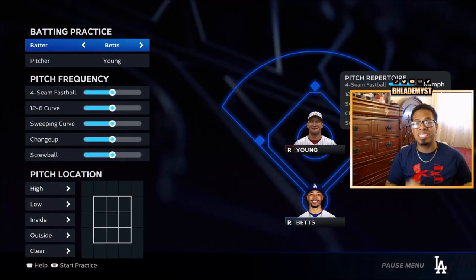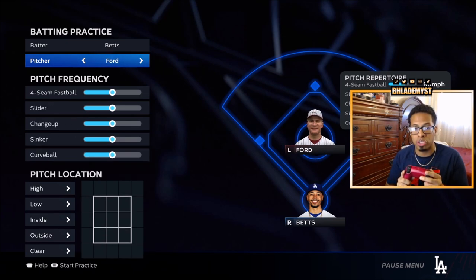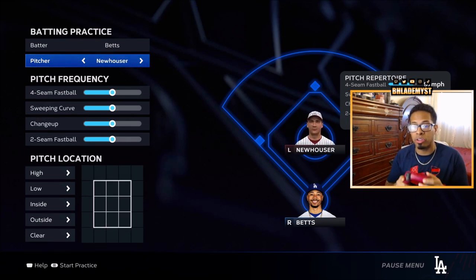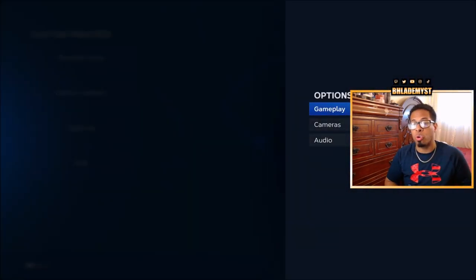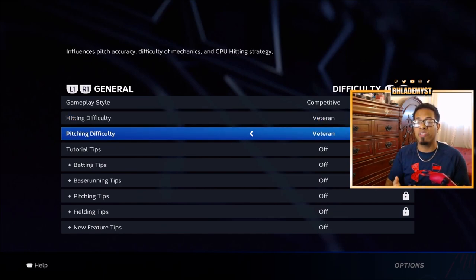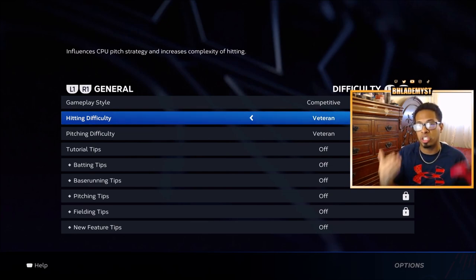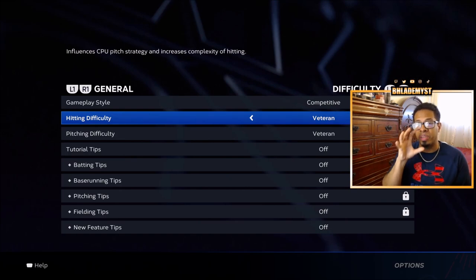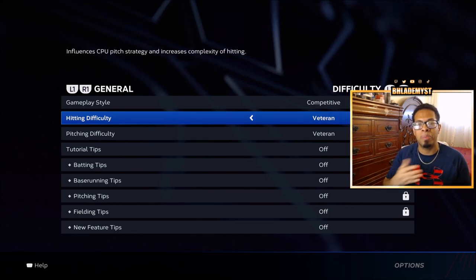Inside custom practice, press down on the touchpad and switch the pitcher to Hal Neuhauser. Once he is set as your pitcher, back out and go to options, then gameplay, and change the difficulty to veteran or higher to make pitches feel a little slower when you enter the showdown. If you also equipped the same squad you're using in showdown, you are going to be all set.